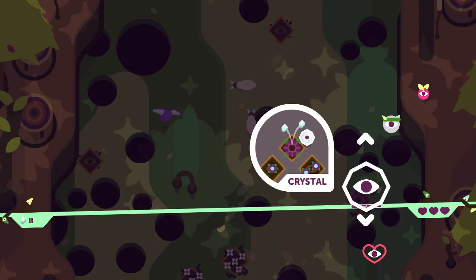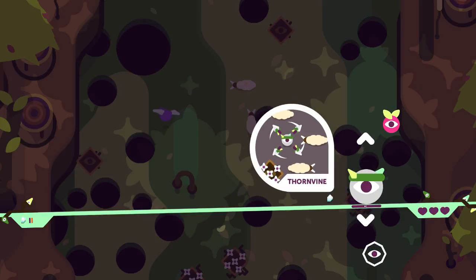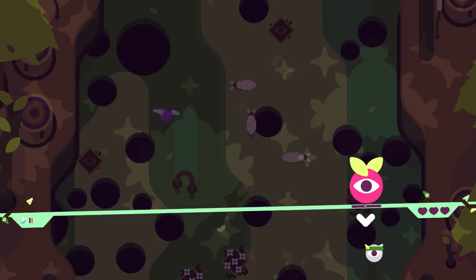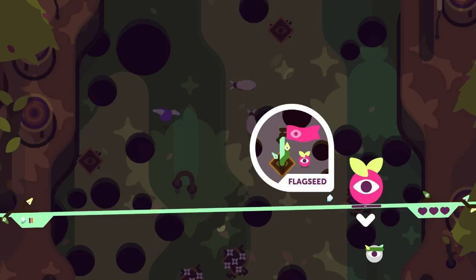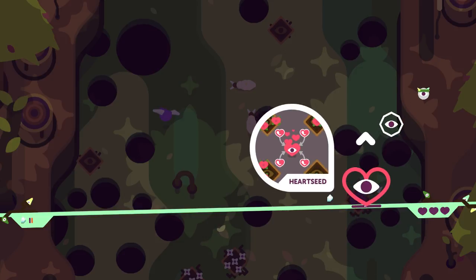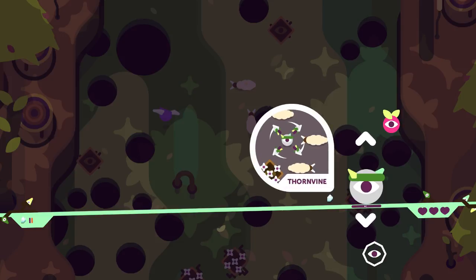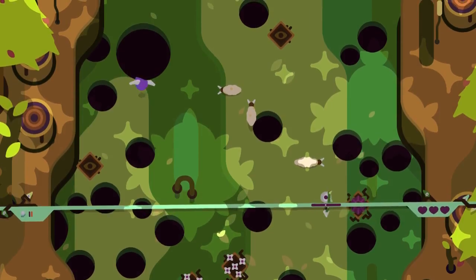Crystal is: step on three plots and you get two crystals. Then we have Thorn Vine, which is every plot that you step on gives you a thorn — a spike thing that comes out of you — but it costs a crystal. We have Flag Seed, which costs a crystal and plants a flag as a checkpoint, so if you die you go back to where you most recently planted a flag. And we have Heart Seed, which is collect four pieces by stepping on four plots and you get a heart. So we're going to switch to Thorn Vine.